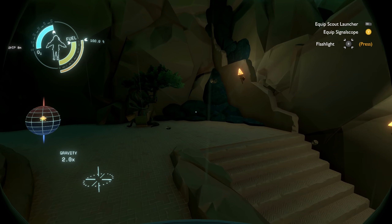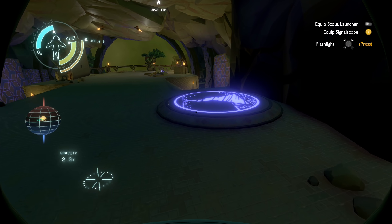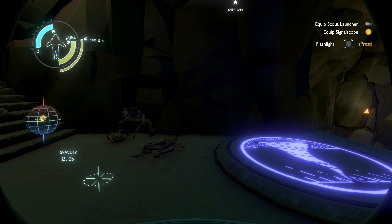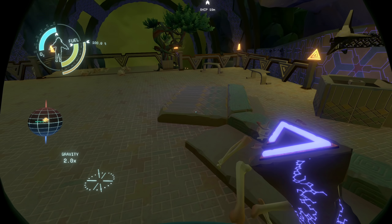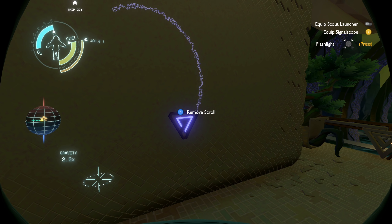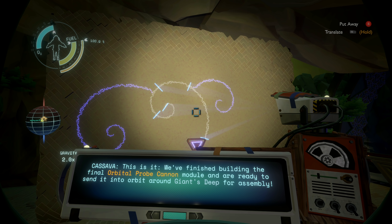I don't know if everywhere is going to have these designated landing spots — that's pretty nice if they do. We've seen these kind of activate when a cyclone hits the area. There's a scroll here — does it go here? Nice! This is it: we finished building the final orbital probe cannon module and are ready to send it into orbit around Giants Deep for assembly.